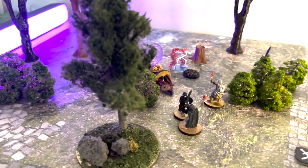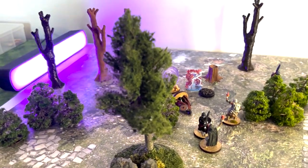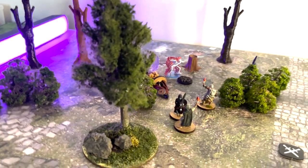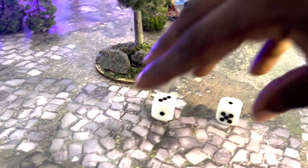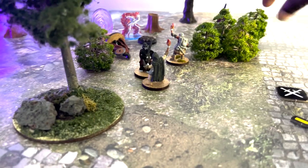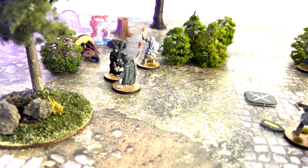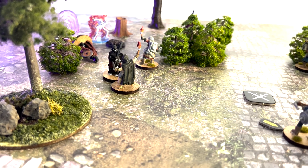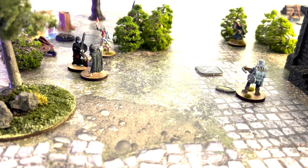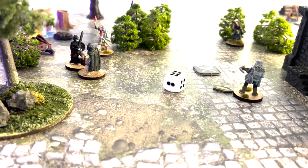Next the flaming skeleton activates — he's a quality four. Double fail. Initiative passes back to the militiamen and we are going to start with the crossbowman. He's going to roll two dice to see if he can reload and take another shot. He rolls double sixes.